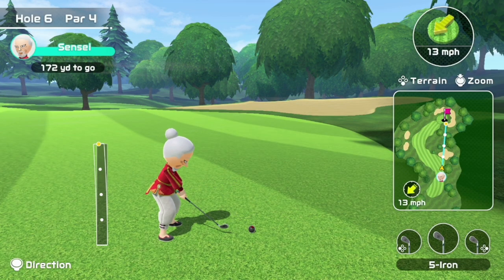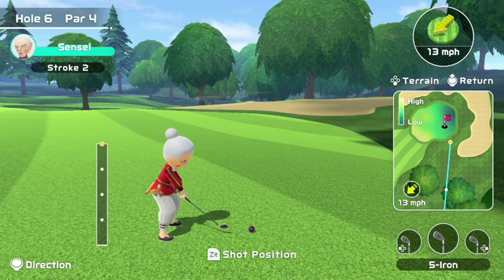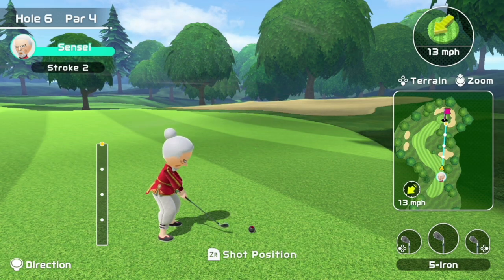Keep in mind when chipping, you are uphill and there is a downward slope on the green, so you have to be pretty precise. There are two options: you can try to land on the green with backspin to slow down the forward roll, or you can chip with no backspin and look to land on the rough just before the green and roll up to the hole. I'm always a fan of rolling as opposed to backspinning, so I'm going to go just under full power.